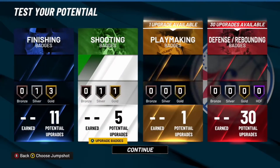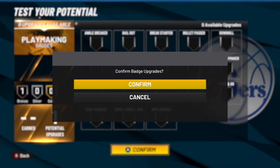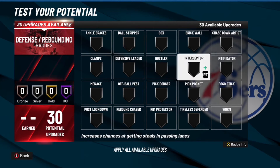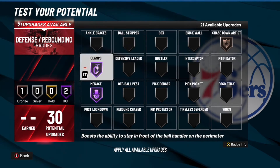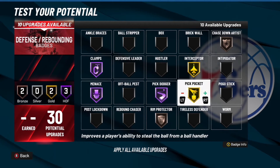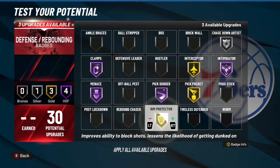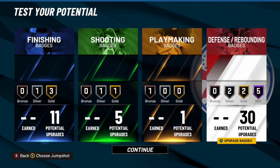For playmaking, just Needle Threader so your passes go through, or you can put on Unblockable. For defense: Chase Down Artist bronze, Menace Hall of Fame, Clamps Hall of Fame, Pick Dodger Hall of Fame, Intimidator Hall of Fame, Rim Protector Hall of Fame, Pickpocket gold, and put the rest on Rebound Chaser. And that's the build finished.